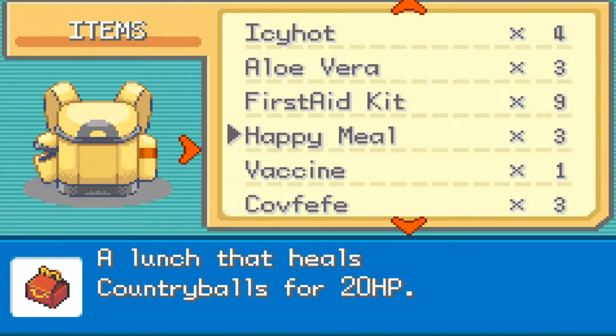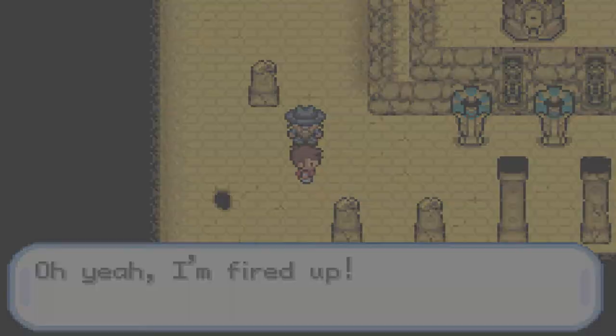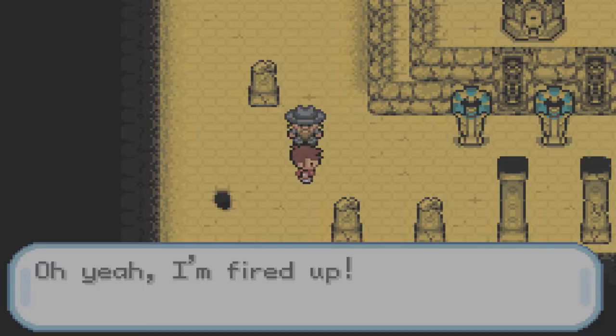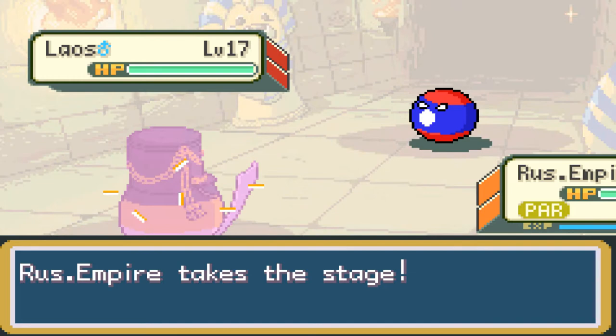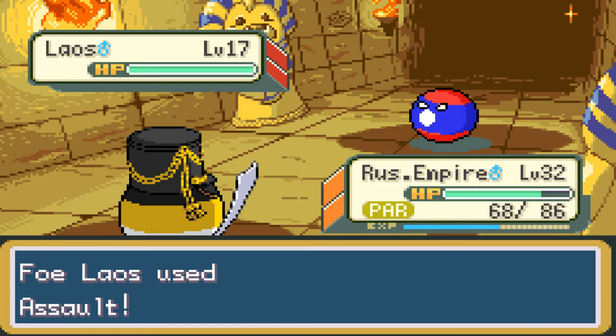We have a trainer battle here. 'Oh yeah, I'm fired up!' You are challenged by Cliff Man David. He sent out Laos — that's a Fighting Type. Let's use Tactical IED on that Country Ball. Laos used Assault — ouch. Russian Empire used Tactical IED — thank you, one shot. Laos fainted. Russian Empire gained 319 EXP points.